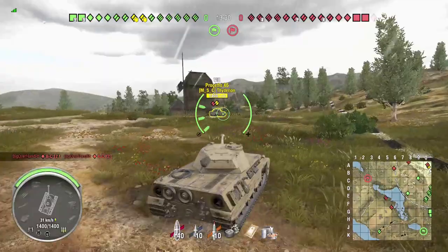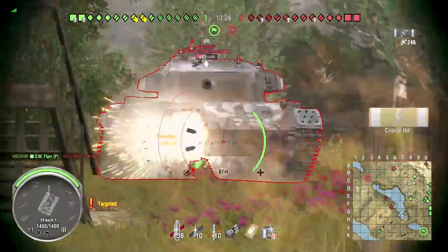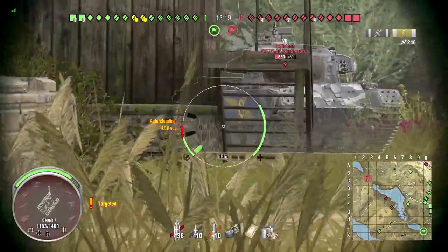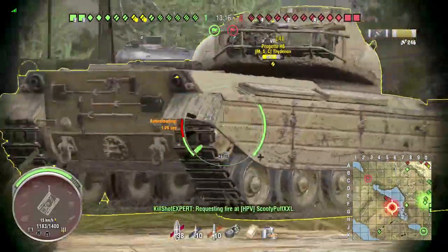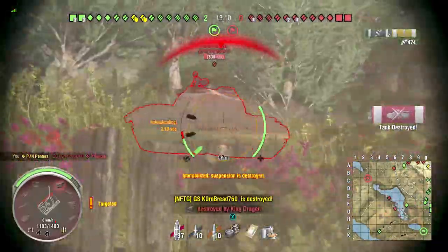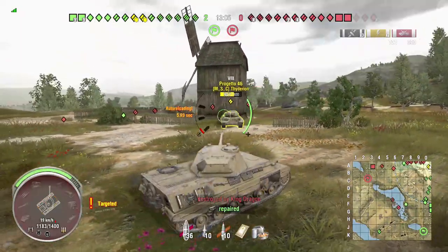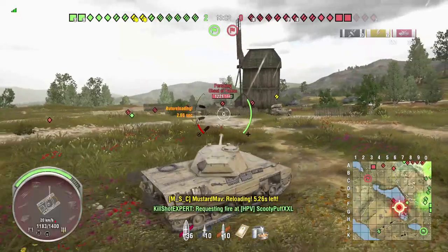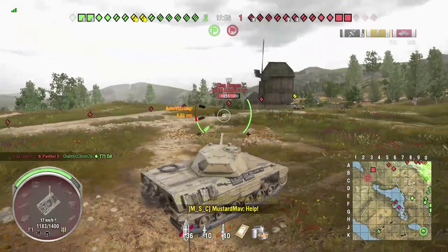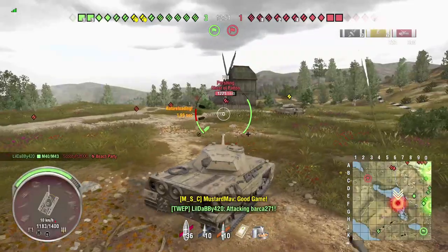Thedarian's first one up there. He's going to lock down the windmill and I'm just going to come give him support. His Primo Victoria bit off more than he could chew — I track him there to make sure he can't go anywhere. Thedarian let me know he was reloading, so I get my second shell in and shut him down. I back down the hill and use the windmill as protection, tracking the King Dragon before I back up. I let Thedarian know I got my first shell in and SOS our heavies to come up the hill.